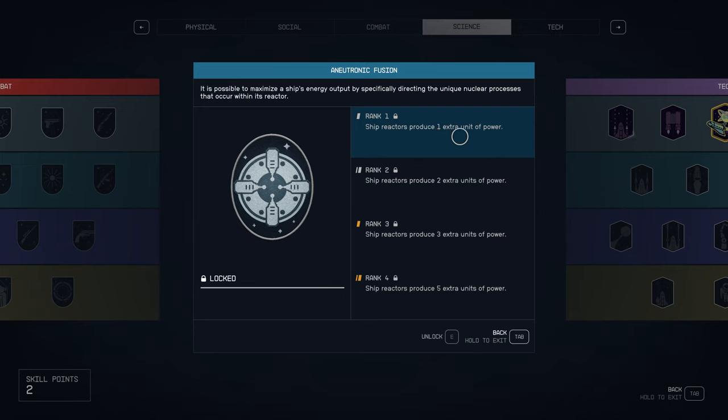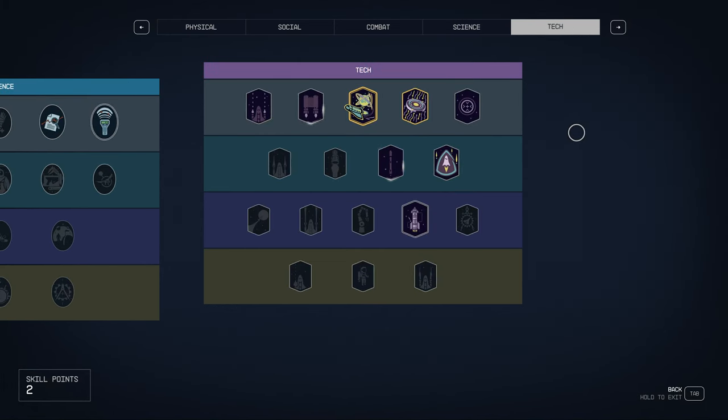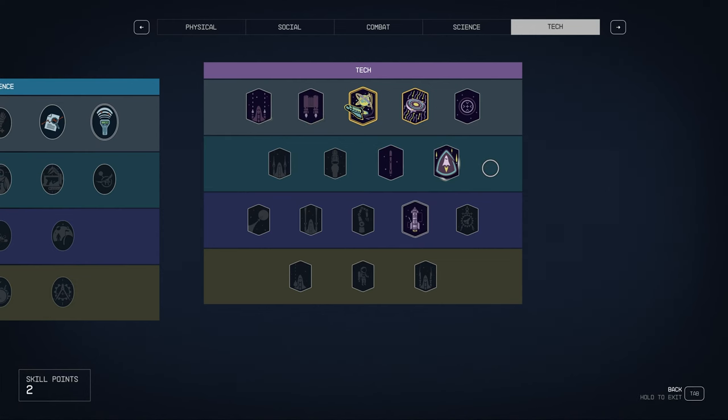Essentially what it means is you're going to get one star from him. You won't need to level this up straight away yourself, so if you want to do higher, you will have to level them up yourself. But the first one is going to come with Vasco - the ship reactors produce one extra unit of power. So you're going to get that one extra unit of power for free with Vasco. The next two skills that he has are going to be shield systems. Your ship has a 40% increased shield capacity.